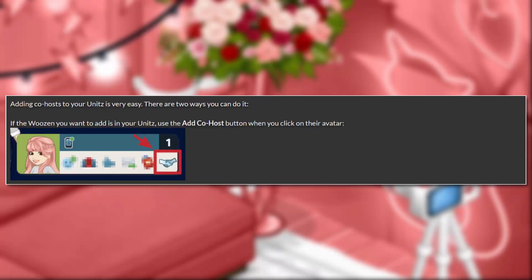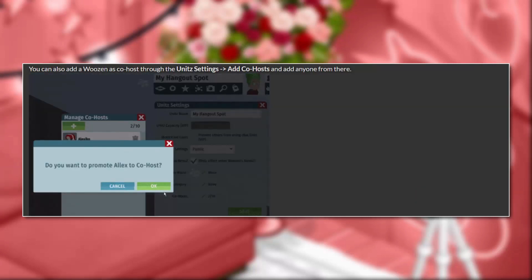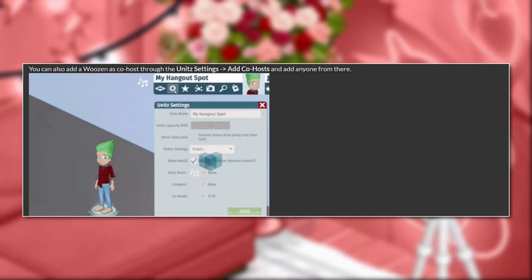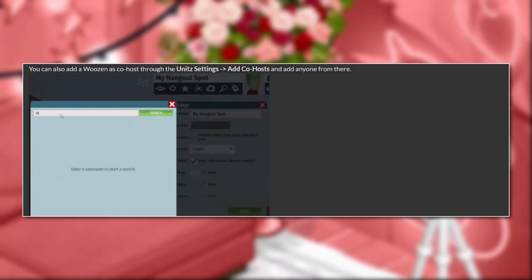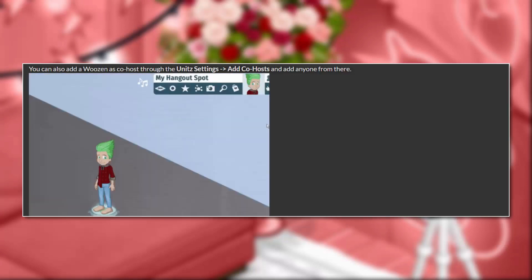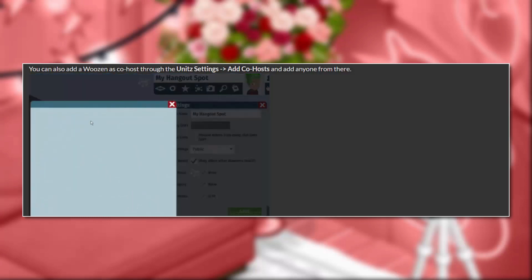Adding co-hosts to your units is very easy — there are two ways to do it. If the woozin you want to add is in your unit, click the 'add co-host' button when you click on their avatar. You can also add a woozin as co-host through the unit settings. As you can see, you go to Settings > Co-hosts and you can put somebody as your co-host. It even tells you how many people are co-hosts for the unit — it looks like there's a limit of 10 people, which is so cool.